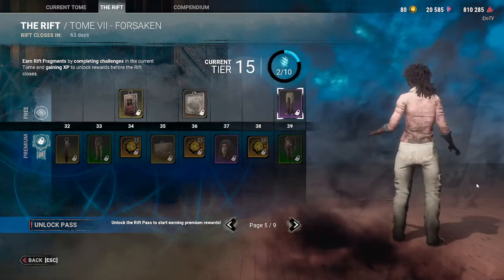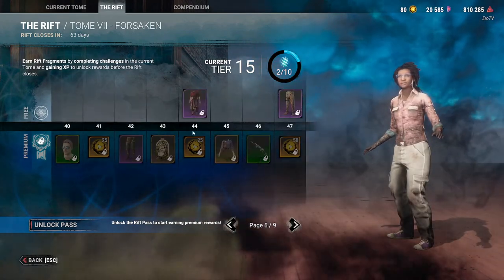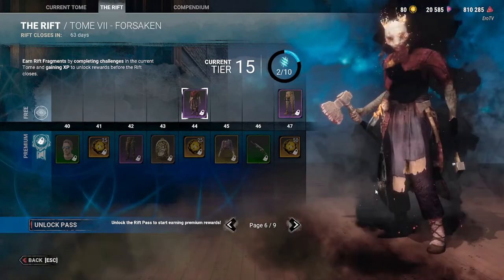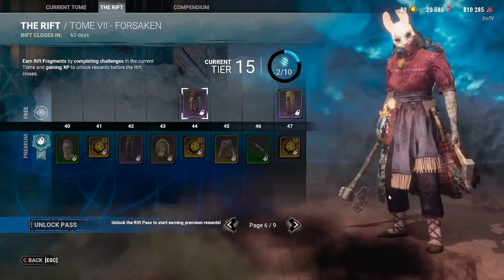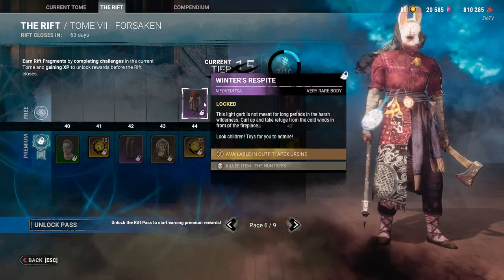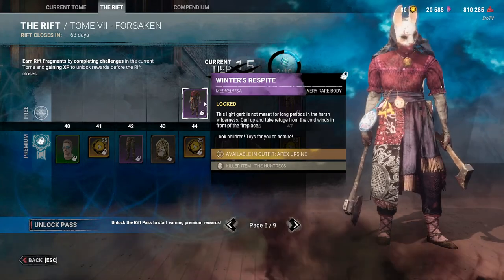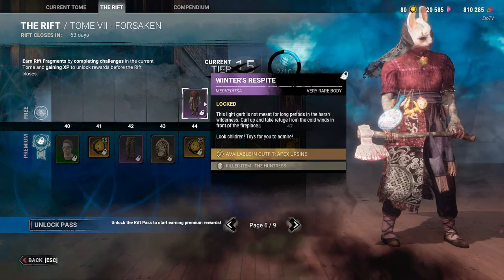Also great — Claudette does not have many good pants, so great pants. This is the Huntress outfit, which is free mind you, and it's very nice, it's very pretty. The flavor text reads something like a respite — garb not meant for long periods in the large wilderness, curl up and take refuge from the cold winds by the fireplace.